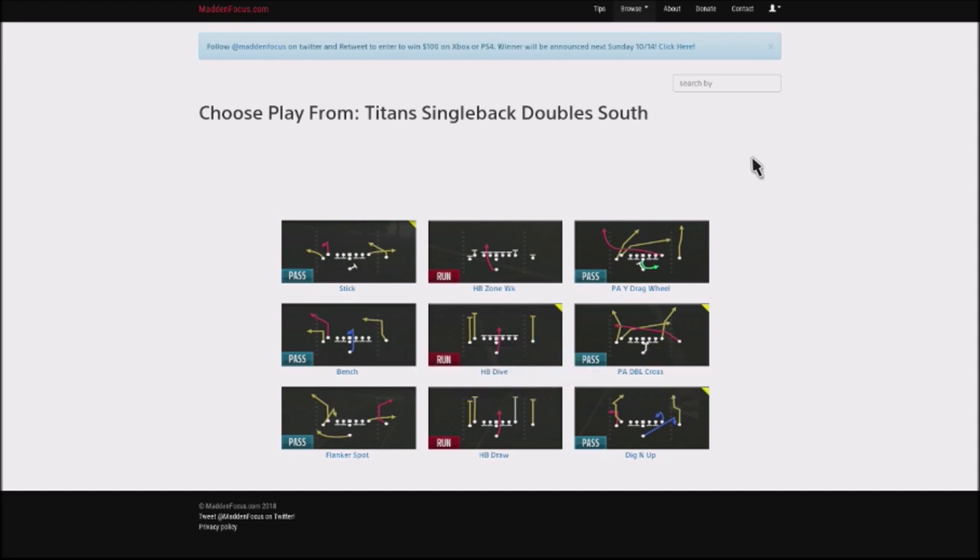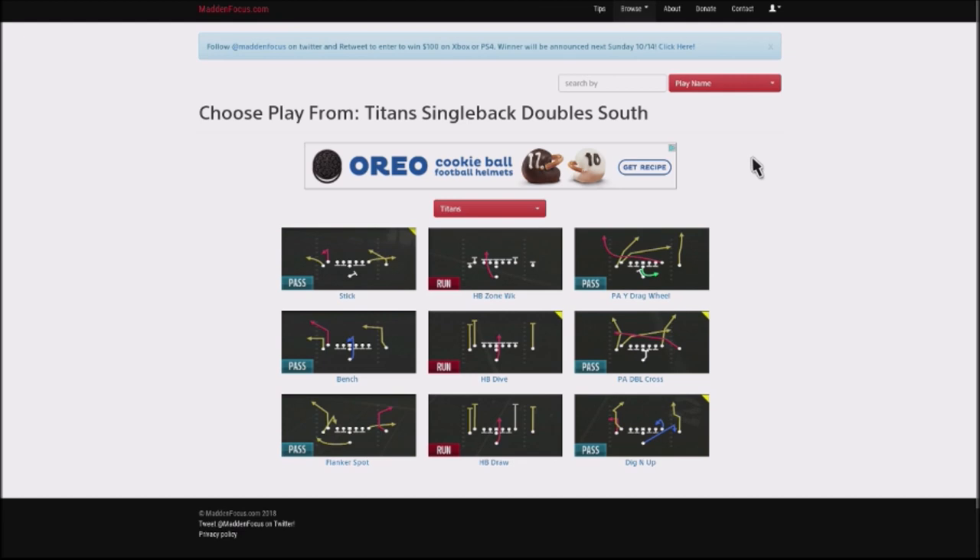I want to talk about a formation that was requested by one of my patrons. He wanted me to break down a scheme for him. I took a peek at this probably about a month ago and came back to it. I wanted to make some adjustments, but I decided to run a lot of these plays fairly stock. This is going to be a running scheme and also a passing scheme, and we're going to make a couple of subs. You can find this out of the Tennessee Titans playbook and also the Los Angeles Rams playbook.